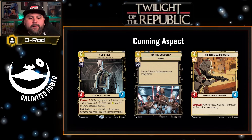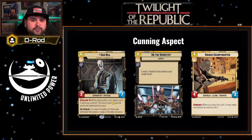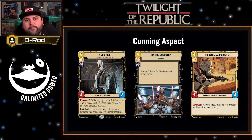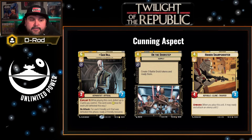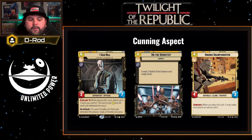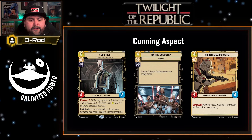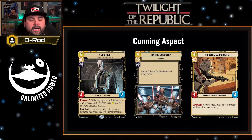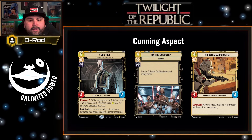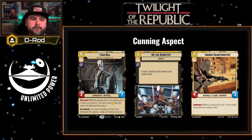In the cunning aspect, one of the big rares I want to look at is Sand Hill, a six cost three seven with exploit three. Exploit three on a six cost means you can pay zero for this unit. On attack, Sand Hill says for each friendly unit that was defeated this phase, ready a friendly resource. So you can defeat units, give a bonus with Wat Tambor, play Sand Hill for free, and next turn if any units were already defeated, you get to ready resources — that's pretty great. Sand Hill is definitely a rare to look out for. The other non-rares you should have are On the Doorstep, a four cost event that creates three battle droids and readies them immediately, so you get value out of those tokens right away. And Hidden Sharpshooter, a four three Republic clone trooper with ambush — ambush again is what's going to be helpful with Wat Tambor.